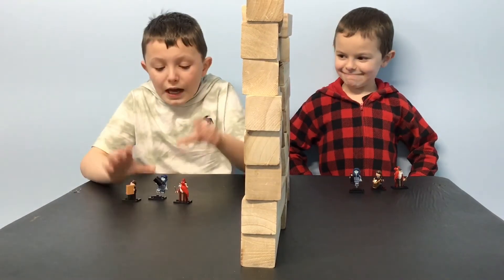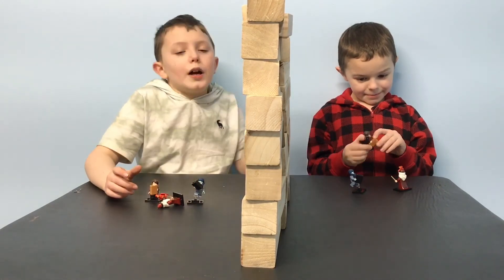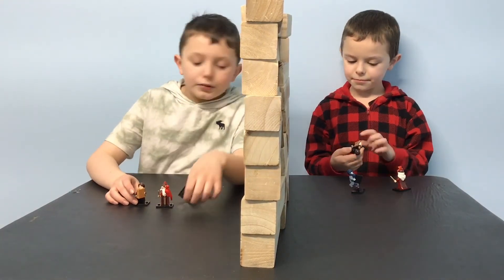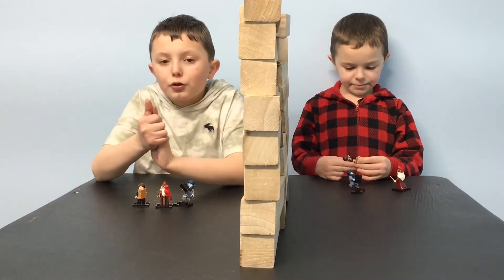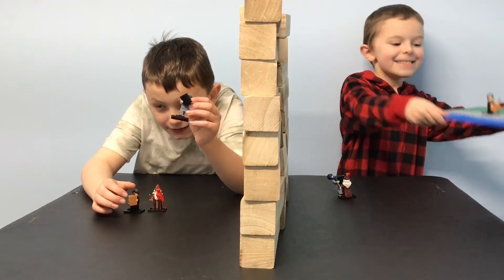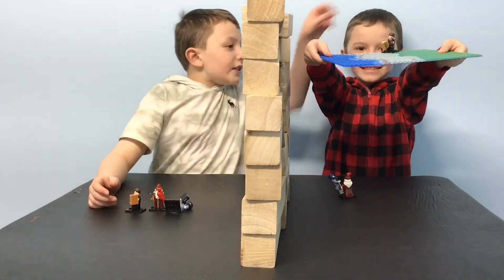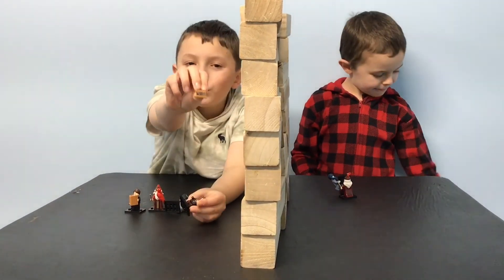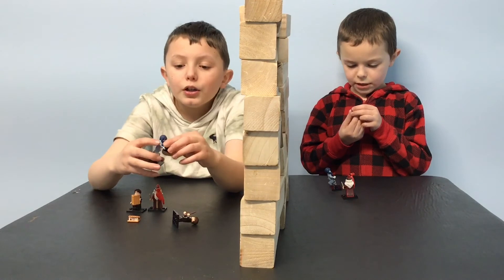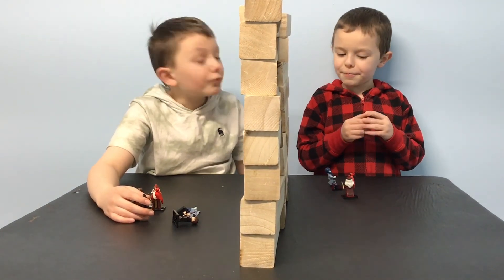Whatever round this is, it has to do with minifigures. We have three Harry Potter minifigures — Dumbledore, Neville, and Moaning Myrtle — and also the Monster Book of Monsters. These are some pretty cool minifigures, they came out last year in 2020, and we're going to pick our favorite. Landon picked Neville — he comes with the Monster Book of Monsters, which is very cool. But I picked Moaning Myrtle. I love Moaning Myrtle, she's such a cool minifigure.